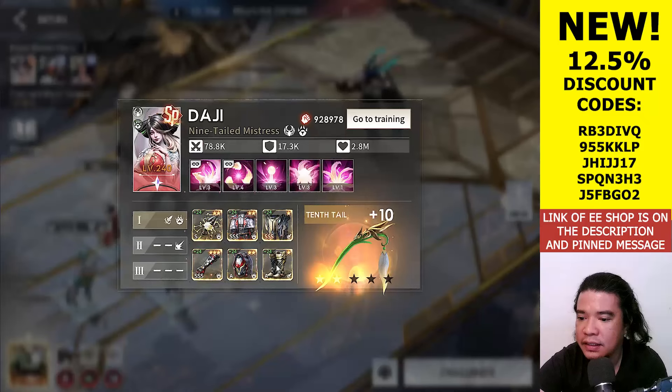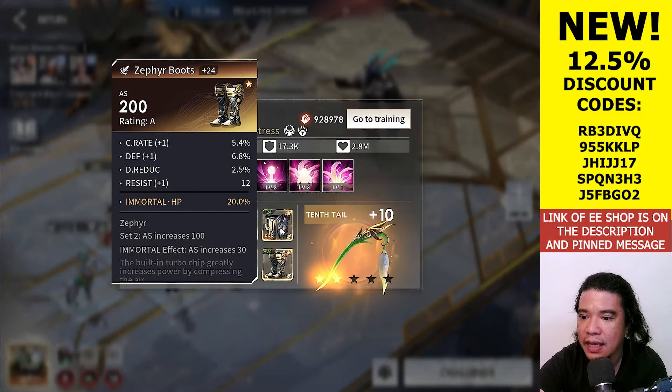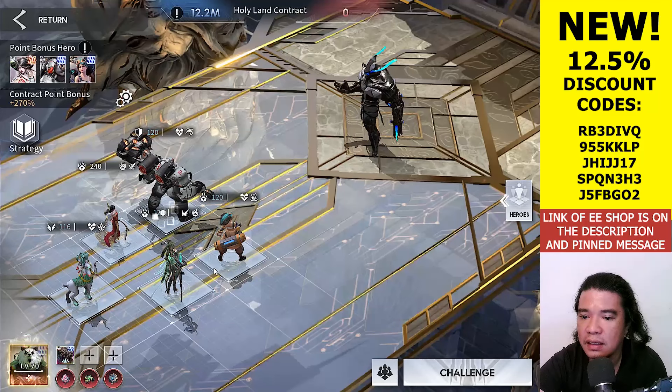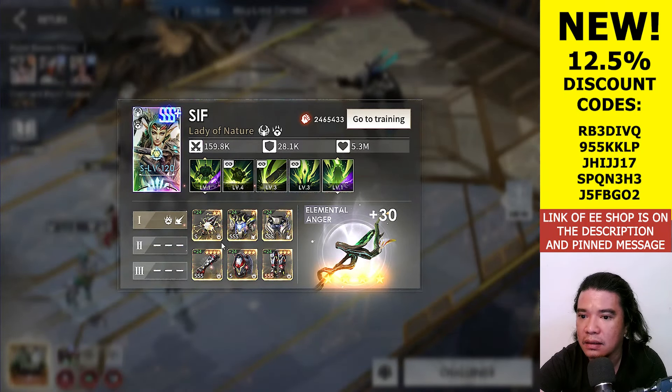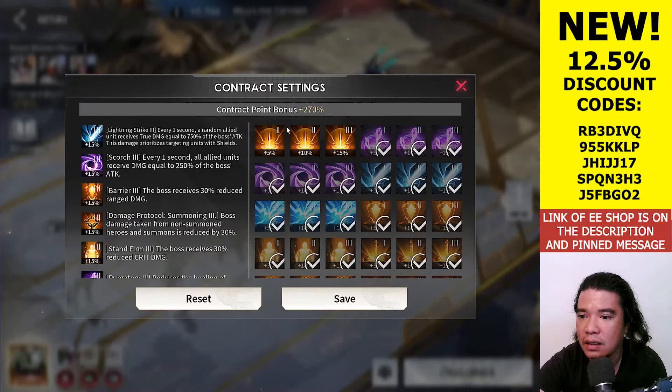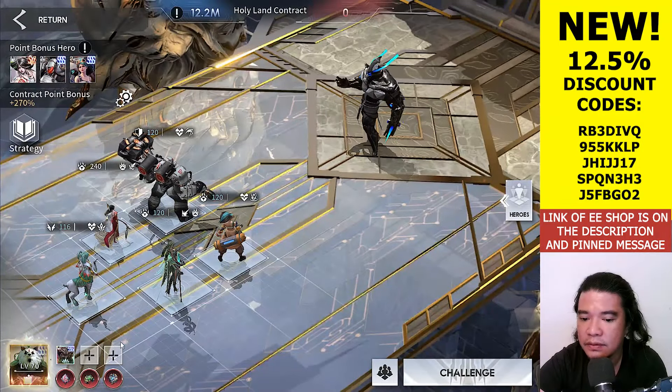So right now Dadio has the plus 200 attack speed Cypher set. Let's test this — I'm bringing Sif back to damage gears. The contract points are still plus 270 percent. Barog is already equipped.